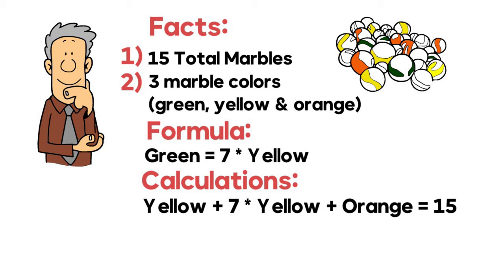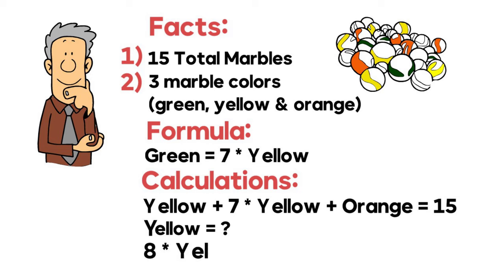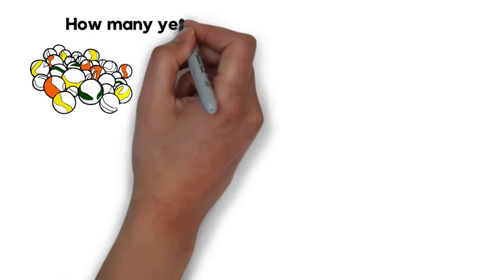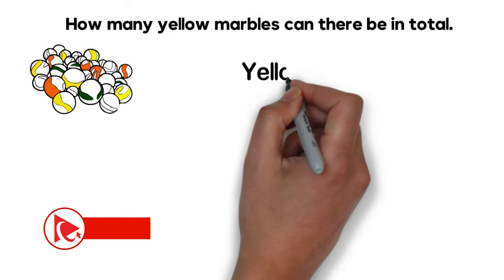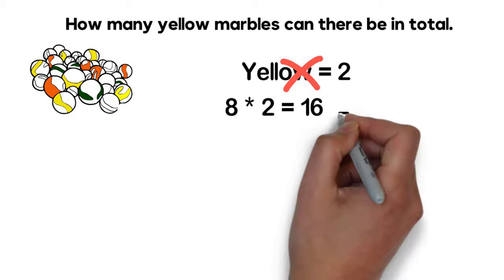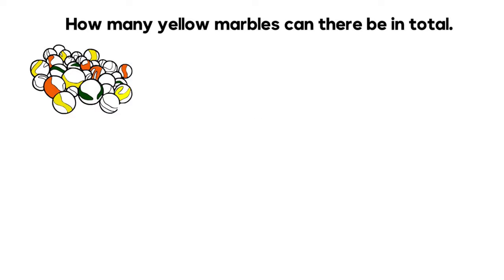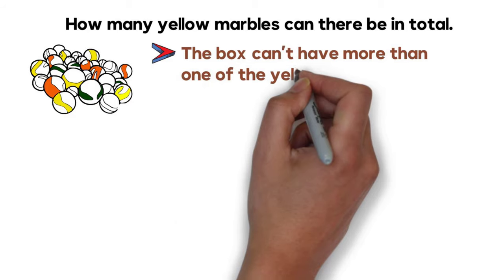Because 15 is a relatively small number, we can start guessing how many yellow marbles are in there. Our ability to solve this challenge is based on the fact that there is a very small number of total marbles. If we simplify the formula, we get: 8 times yellow marbles plus however many orange marbles equals 15. Can there be 2 yellow marbles? No, because 8 multiplied by 2 gives 16, which is greater than 15. So the box cannot have more than one yellow marble.